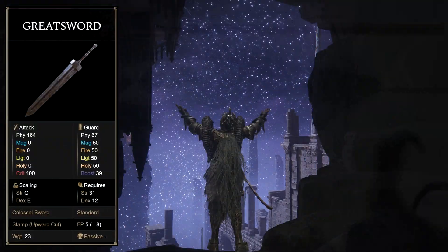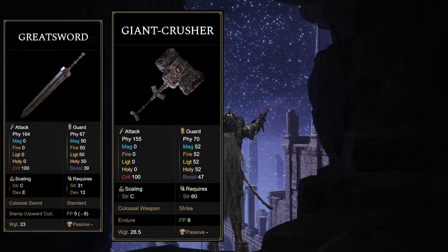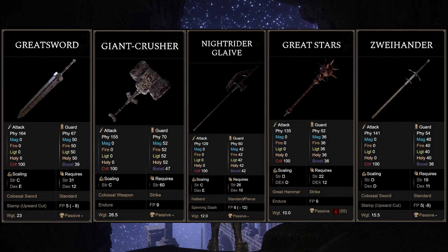Next we'll go over my favourite weapon combinations and favourite Ashes of War. We'll be taking a look at the Colossal Greatsword — aka the Guts Greatsword — the Colossal Giant Crusher Hammer, the Knight Rider's Glaive Halberd, the Great Stars Hammer, and the Zweihander. I use all of these weapons in different situations with different Ashes of War.